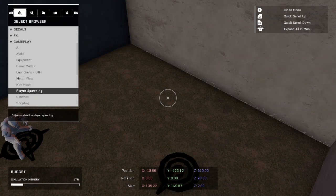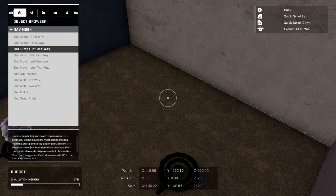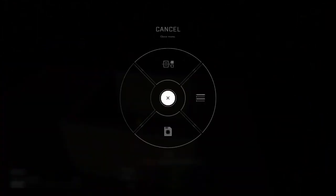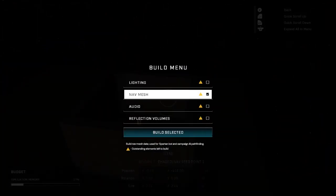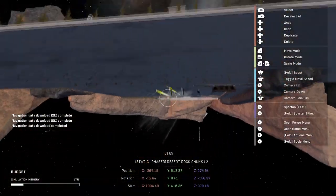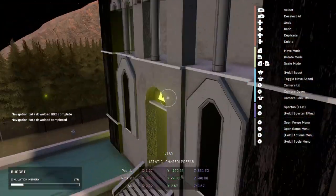The last thing we need to do down here is go to the nav mesh category, grab a nav seed point, and build our nav mesh again so that the bot has a place to spawn. Like I always say, if you don't do this it breaks — the bot won't spawn, the AI won't spawn, everything breaks. So we always have to make sure our nav mesh is good, and then that's all we have to do for the map.